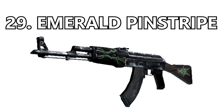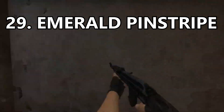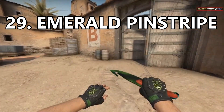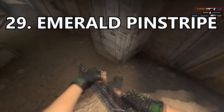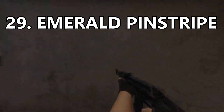Coming in at number 29, it's the first skin with color and it's the Emerald Pinstripe. I like how it's darker, and the wood is a little bit darker as well as the metal, however I don't like the Emerald Pinstripe itself. It would be better if it spanned the whole gun. I'm also a little biased because green is one of my least favorite colors.